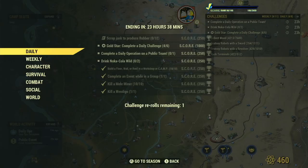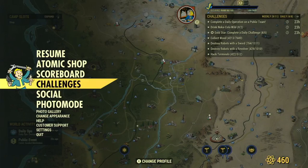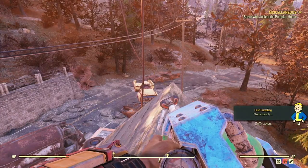Similar to my Nuka-Cola Dark guide, I will do something with my Nuka-Cola Wild — just not as extensive because I'm not going to server hop a billion times. So Nuka-Cola Wild, first way.